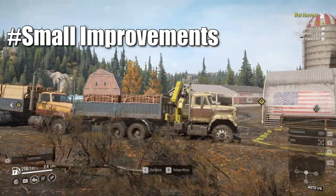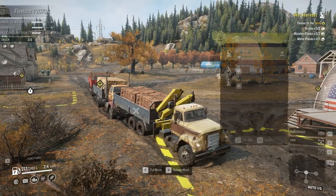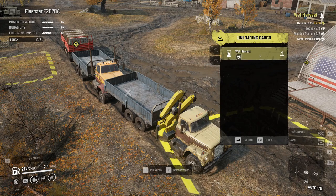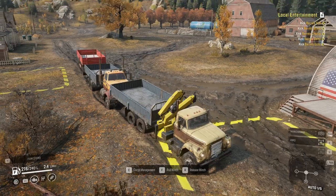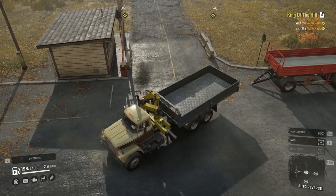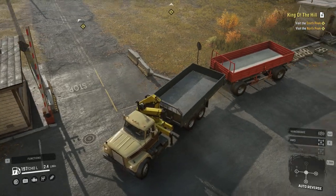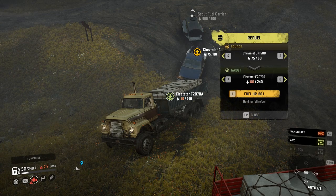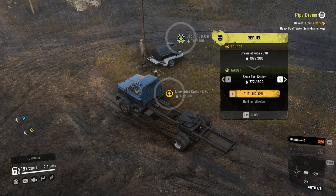Now let's move to small improvements. These are small but make your life so much easier compared to previous games. First is unloading: when two trucks are connected by a winch the game considers them as one truck, so you don't need to switch back and forth between them to unload. Another improvement is attaching trailers — it's so much easier now and the game no longer annoys you with 'position your truck properly' messages. Refueling is also more flexible — you can refuel from one vehicle tank to another directly without any fuel add-ons, and you can also refuel from stationary trailers without attaching them to a vehicle.